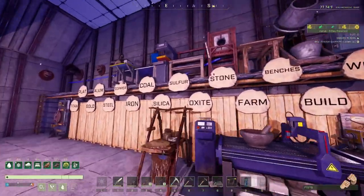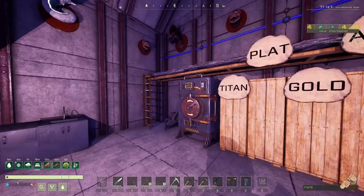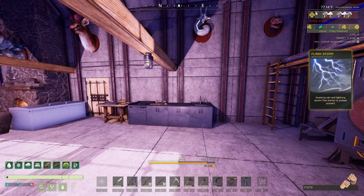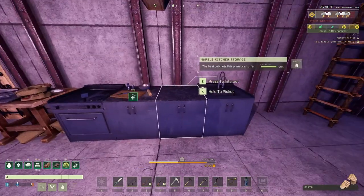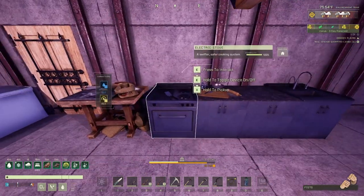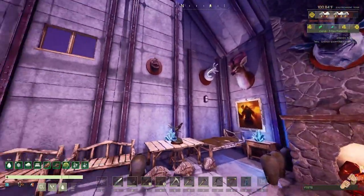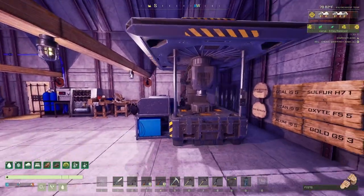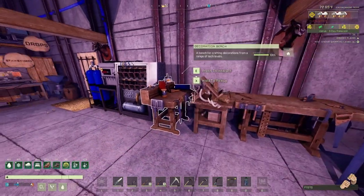Nothing new in here. I moved this guy in here. Put some heads on the walls just to have a little more comfort. Another storm — I swear there was another one like three minutes ago. Sink, wash your hands. Storage, bench, stove. Heads on the walls. We got in here the mighty big foundry. Carpentry, trophy, deco.